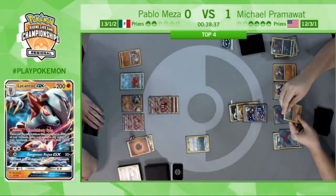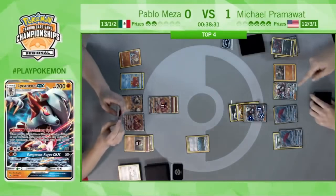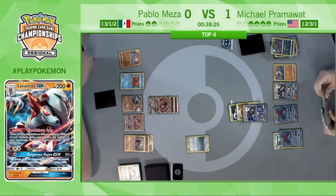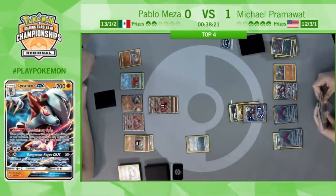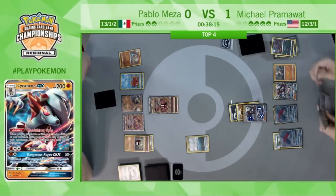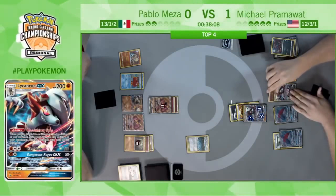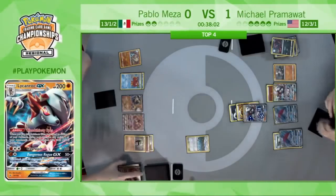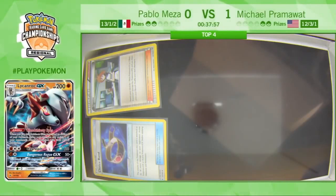Bloodthirsty Eyes brings up Buzzwole GX — hoping to try to take the knockout on it. Pram reading the Sudowoodo, trying to see what he can really play around. He might be considering if it can copy GX attacks, as he could take the knockout on this Buzzwole here with the Lycanroc. There's an energy on the bench — Lycanroc — and there's the Dangerous Rogue GX knocking out the Buzzwole. Pram is now down to two prizes and it's tied up two to two each.